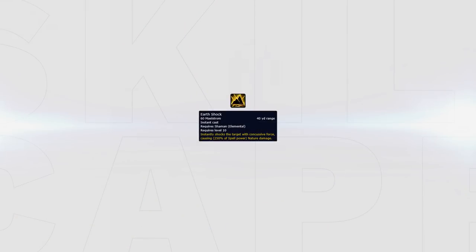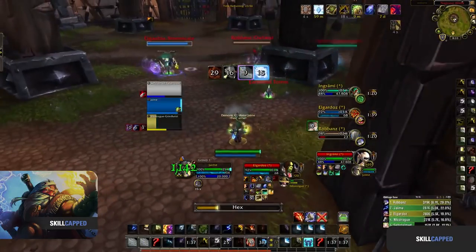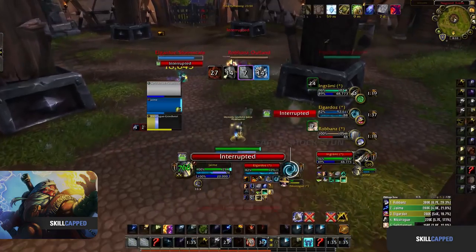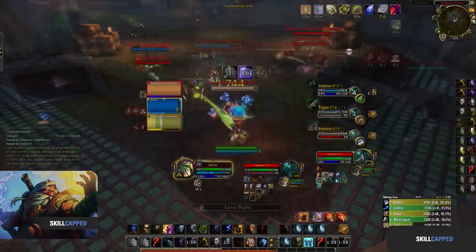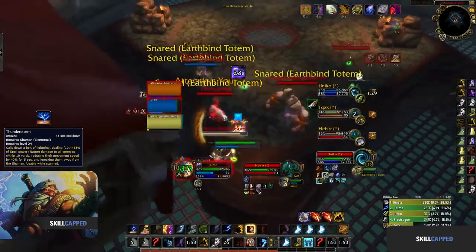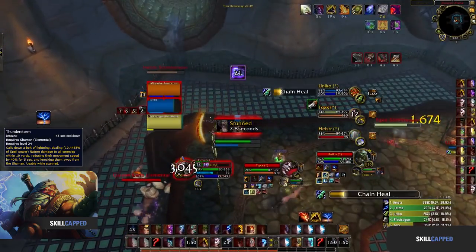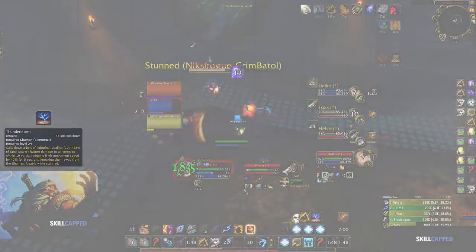Earthshock is predominantly a damage spell. However, the disruption it provides when paired with the PvP talent Earth Fury should not be overlooked. Here we can see it perfectly demonstrated: the Shaman is casting a Hex onto Jaime, and he stops it with his Earthshock, setting up the Rogue perfectly to begin his setup. Last up is Thunderstorm — a great tool when close to an enemy to disrupt them, whether it be stopping a cast or simply to build distance. The disruption provided by this ability is great when used correctly.